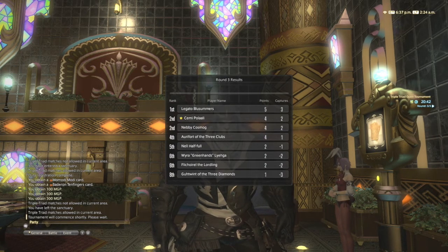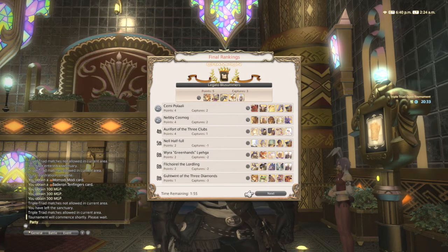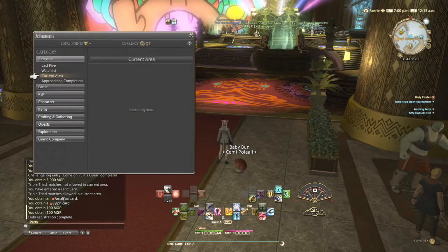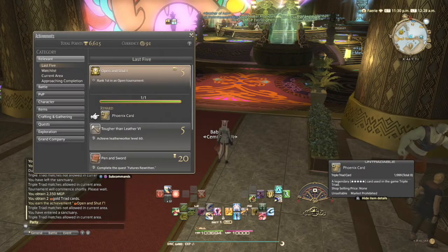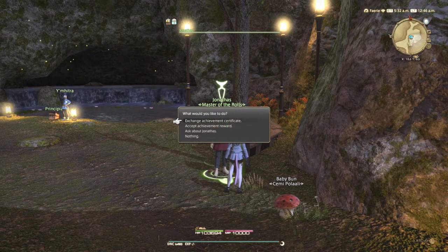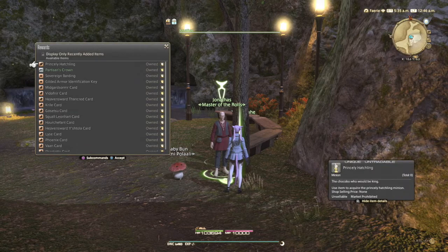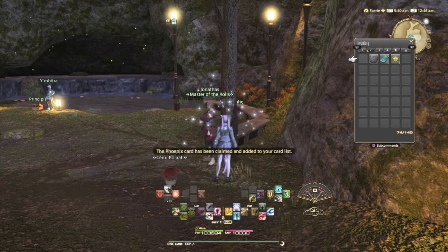Let me quickly touch on the achievements available for these open tournaments. Winning your first open tournament nets you the Phoenix card, which is a really strong card — I recommend getting this achievement early in your Triple Triad journey. Winning 10 matches gets you the Orchestra Roll 'Shuffle or Boogie,' the Triple Triad theme music — that won't take long at all. Beyond that there are achievements for winning so many tournaments and matches, which can get you titles, and I believe there is even a fashion accessory associated with these achievements.